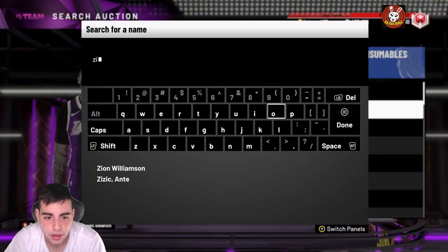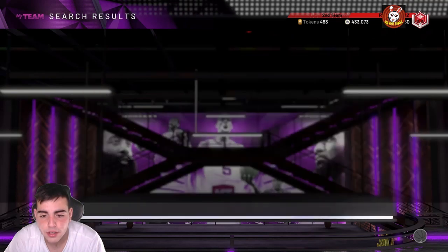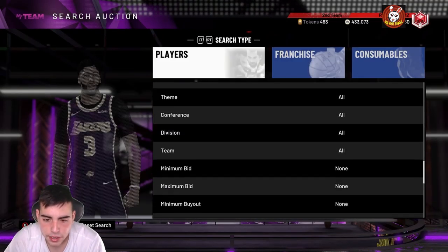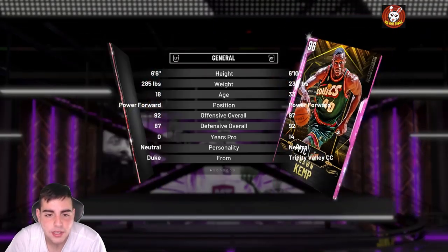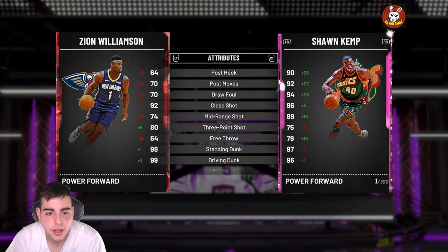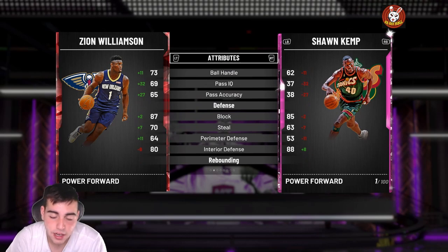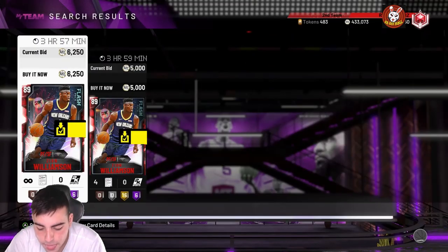The next card you might know — Zion Williamson ruby is literally OP. He's around 5k on PS4, let's say 6k, putting us at about 30k. His defense is 87, offense at 92 — he is stacked. 83 mid-range, 99 dunk, 98 standing dunk, 87 block, solid interior defense at 80. His perimeter defense is low but he's gonna block everybody. A sick card for 6k.